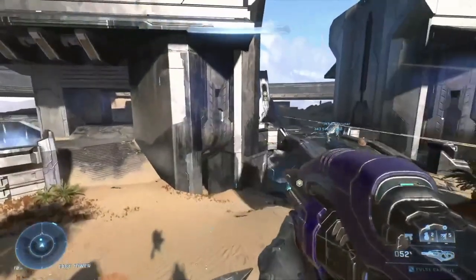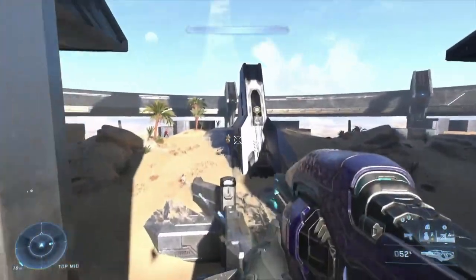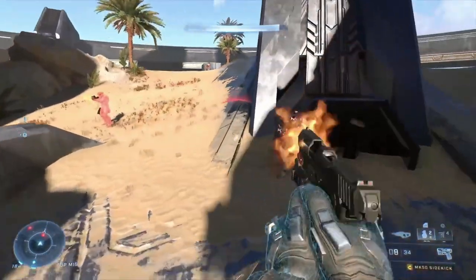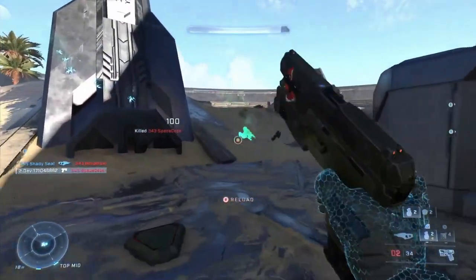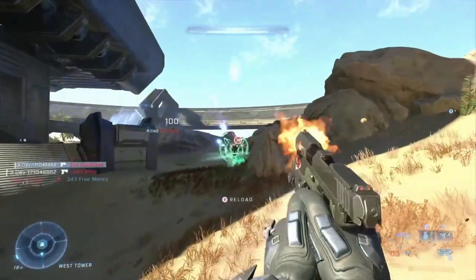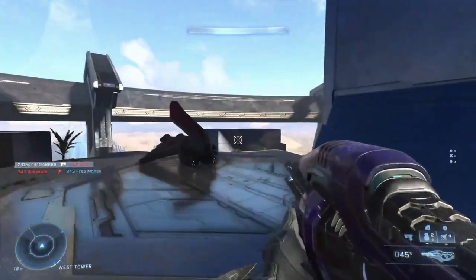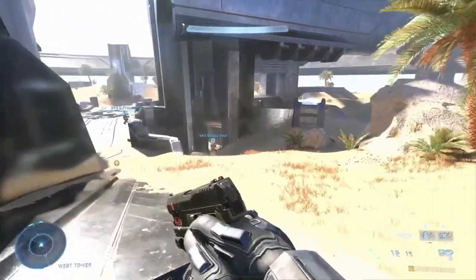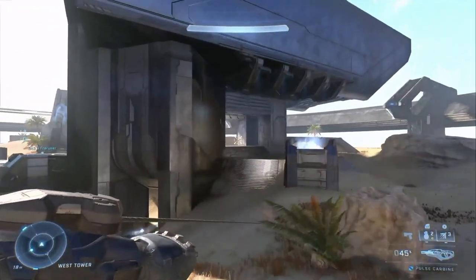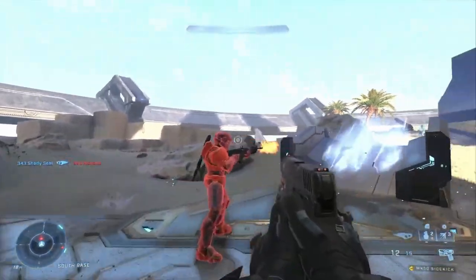Looking at this video yesterday in the studio, one of the changes we've heard a lot of feedback on since launch was players wanting more agency over player outlines. In our outcomes blog we mentioned we'd have a slider in Season 2, but what we didn't mention was that the slider goes all the way down to zero — so you can turn off outlines on opponents if you want.